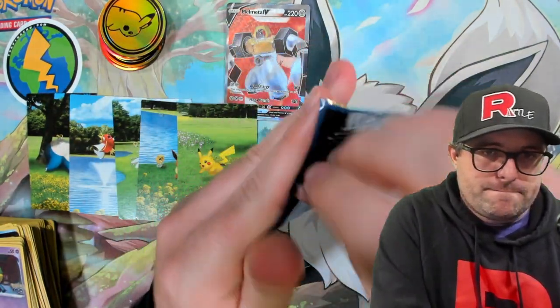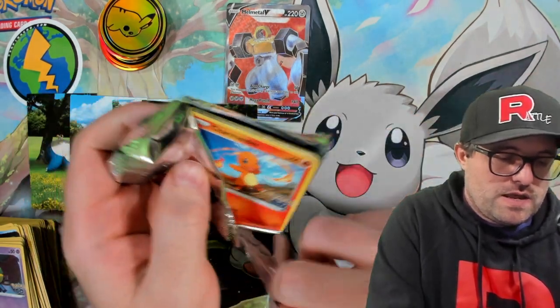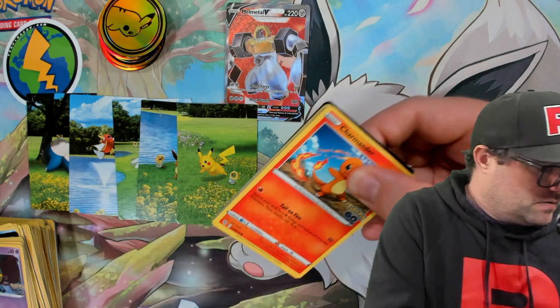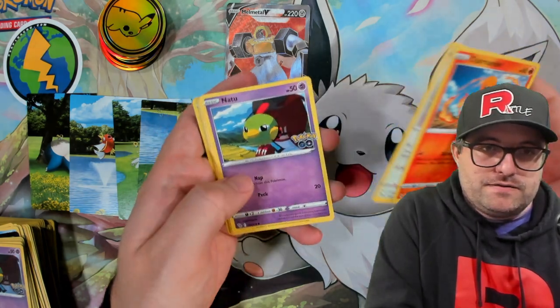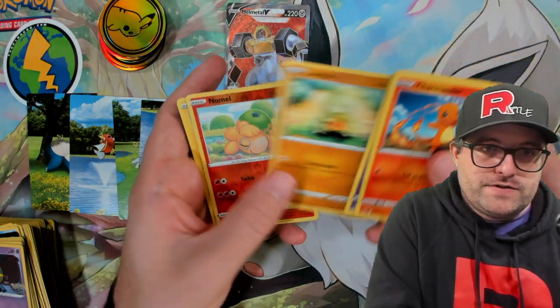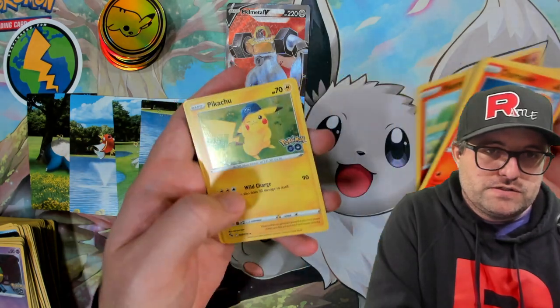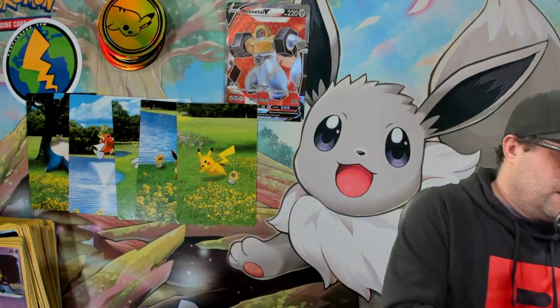Last pack of the video. Come on — give me the gold and/or Hyper Mewtwo, please. That was a tight pack. Charmander, Eevee, Natu, Ambipom, Larvitar, Nidoran. Again we got another Nidoran, just a regular reverse. And the Pikachu Holographic. Where are the Dittos at? Guys, where are the Dittos? Somebody please tell me.